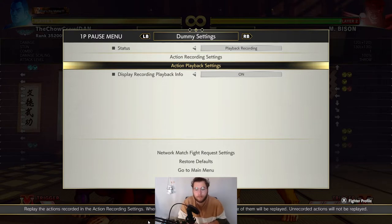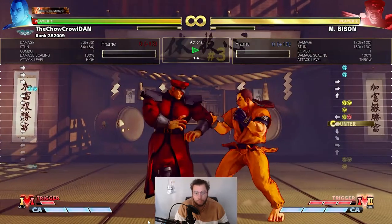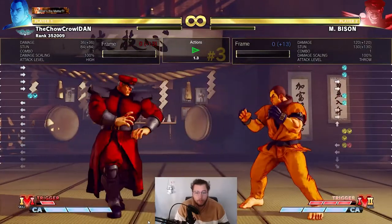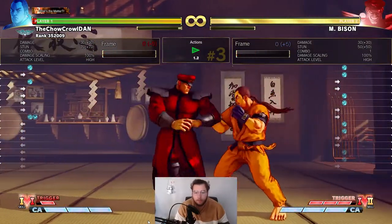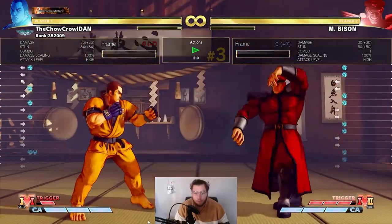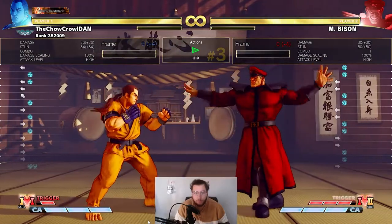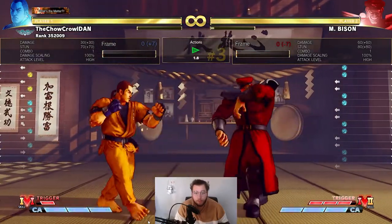Next we have his dashes. A few players, especially lower rank players, have trouble with the teleport dash because he is invincible for just under a second. But you can just jab it, and medium punch it if your character has a fast enough medium punch — and that would get you a combo too.